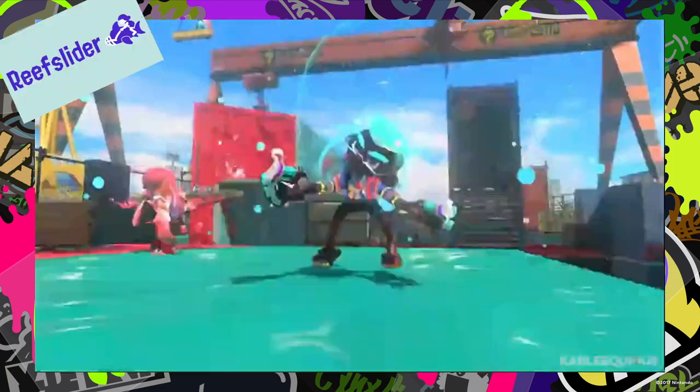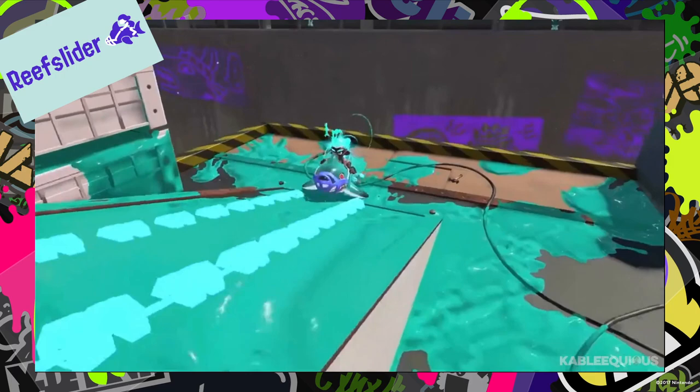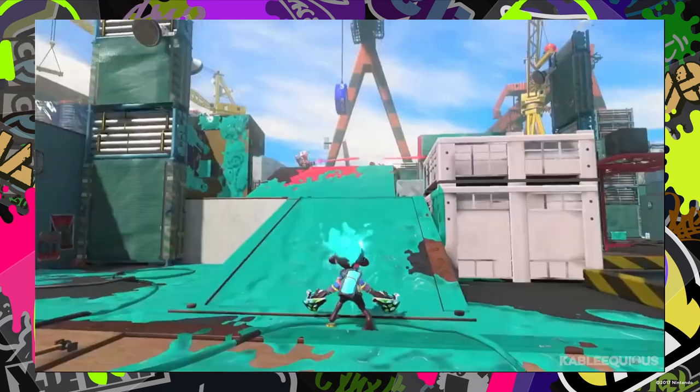The Reefslider is an inflatable shark that you can ride on. It dashes forward a certain distance before it explodes, killing enemies nearby.